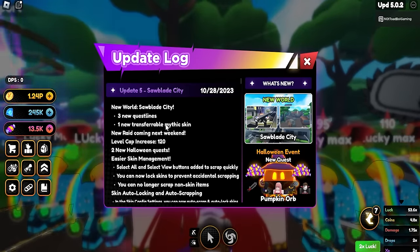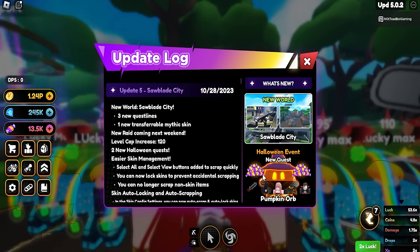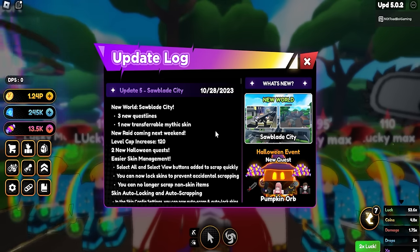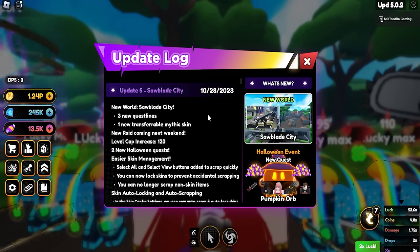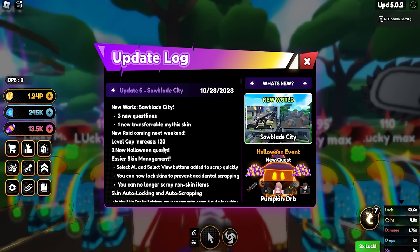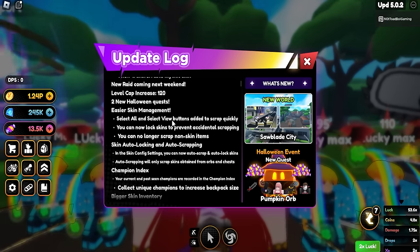The update includes three new quest lines, one new transferable mythic skin, and a new raid coming next weekend. I'm not a fan of the new raid system - they need to bring raids back every week because there's nothing else to do without the raid except AFK open eggs. There are also two new Halloween quests.